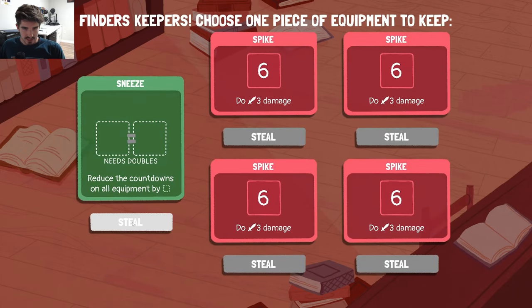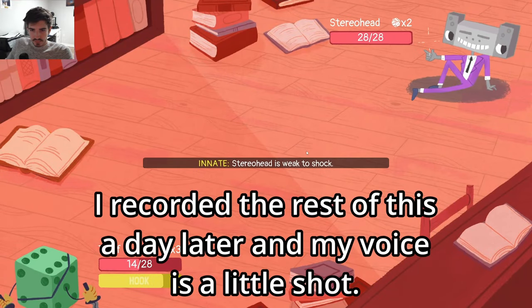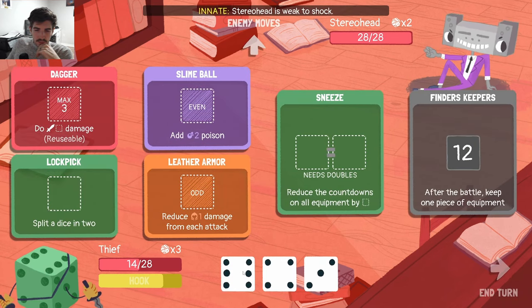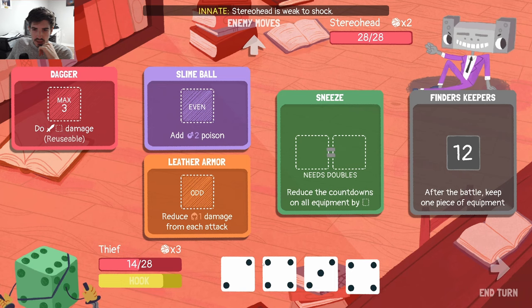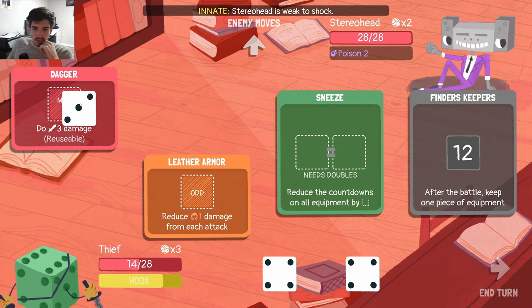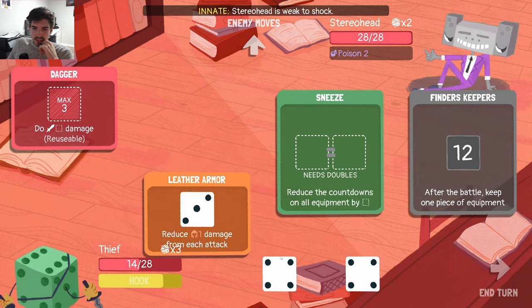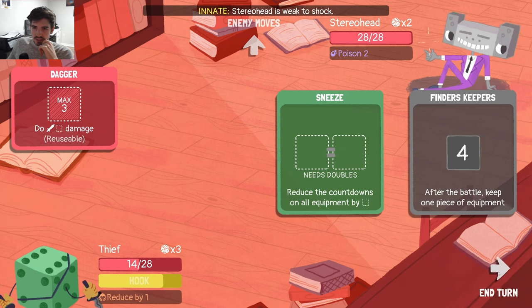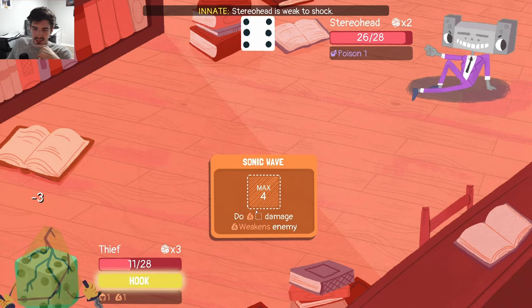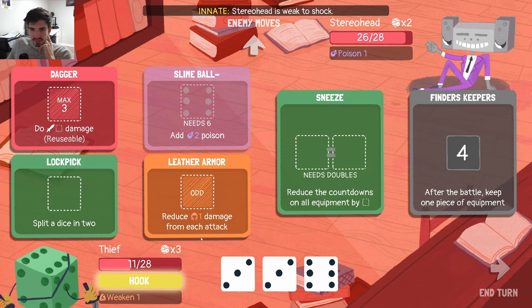I guess we take Sneeze here. Not a bad roll. We can split the six, see what we get — would've been great if we had two threes off of that, but I guess we can deal with fours. The fours on the Sneeze do less than just stacking fours individually, so it's kind of a waste, but maybe we'll use Sneeze later. It's kind of just chilling for now.